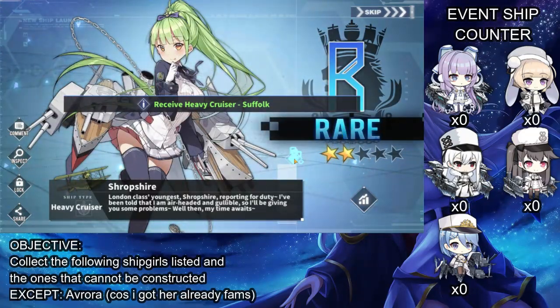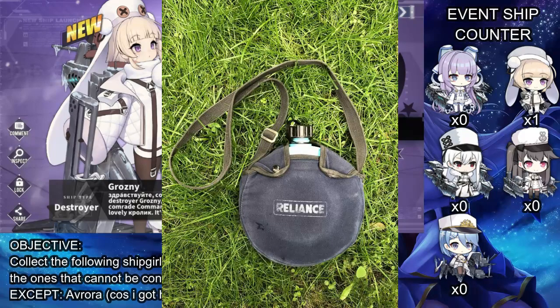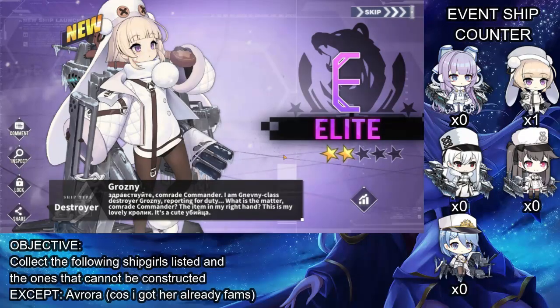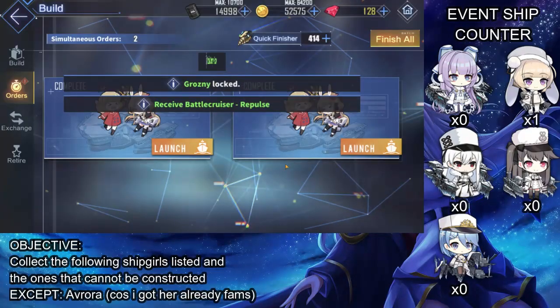And it's already a bad start. Okay, Kawaii - a Nevni class destroyer. Nevni class destroyer Grozny reporting for duty. Comrade commander, the item in my right hand? It's like one of those things that soldiers use - basically like a water canister. Yeah, that's what it's called. Literally reminds me of Eldridge, but alright, still a lolly. That's our first event ship on this, our first time rolls.